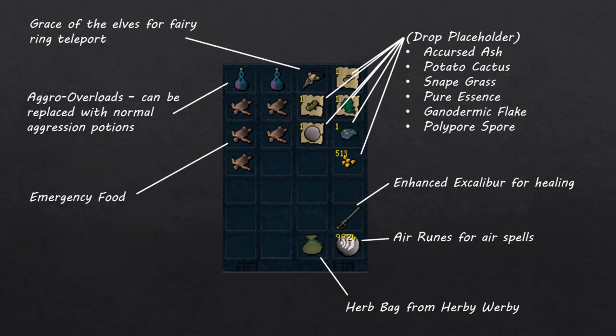In my inventory, I have 2 flasks of Aggro Overload Potion. I have Aggro Overloads mainly because I have made all my Aggression Potions into them — you can substitute with Aggression Potions if needed. These potions are vital to make the entire experience AFK. If you do not have Aggression Potions, you can still use this method but you'll be doing a lot of manual clicking. I also have the Grace of the Elves as a quick teleport to a fairy ring, which is how we're going to get to the Polypore Dungeon.